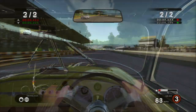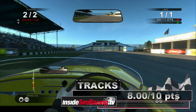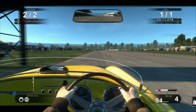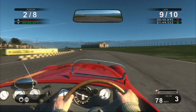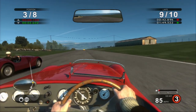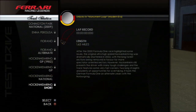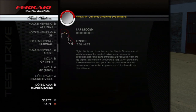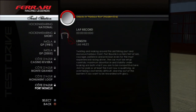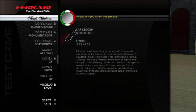Next up is tracks, and we gave it 8 out of 10. Lots of life in the tracks — love the old school versions, like old Rouen and Monza, from our old Grand Prix Legends days. Overall, 8 out of 10 is a good score. Good variety too — lots of tracks, lots of famous tracks. Monaco, Nordschleife, Monza — definitely a good selection of tracks.